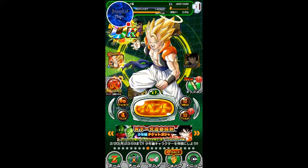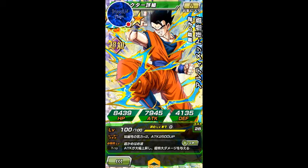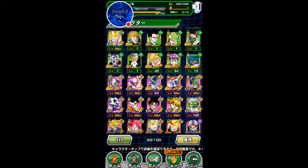So today we're going to Dokkan Awaken that card. Let me show you the stats beforehand. His leader ability is plus two to intelligence type and attack plus 2,500. His super tech adds a huge attack boost every time he does one. And you don't have to worry about getting full key — before Dokkan Awakening, if you get eight key or more, it adds another plus four key and attack plus 7,000. So that's awesome.